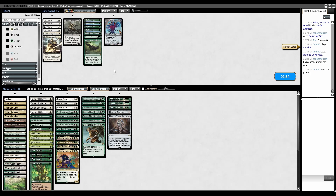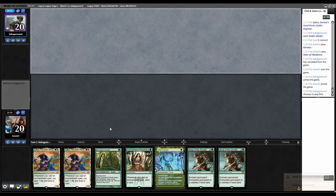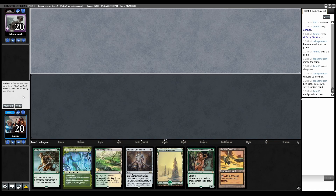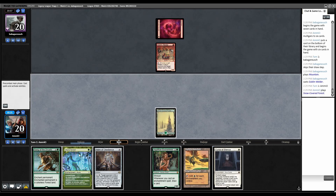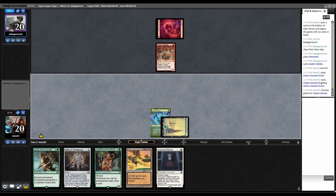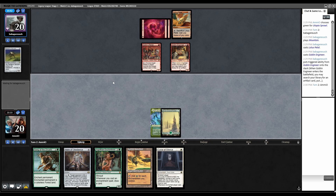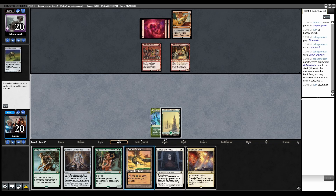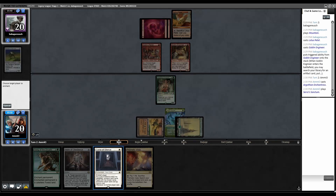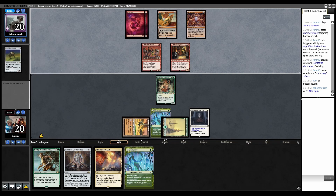Game 3, keep. Utopia Sprawl naming green. Second Mountain, Lotus Petal, Goblin Engineer grabbing Painter Servant in graveyard. Now I'm not sure what to do - they can weld at instant speed. Curse them naming Grindstone. Tap, Argothian then Curse of Silence trigger draw twice. Mox Opal, they cast Grindstone but don't have mana to activate it. How much mana do I have next turn? Fetch land, Utopia Sprawl - I'm one short of Helm combo. Since Grindstone is in play I can't Song it because they'll just weld in response, getting Painter Servant back.